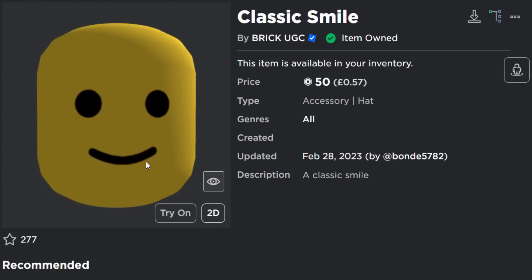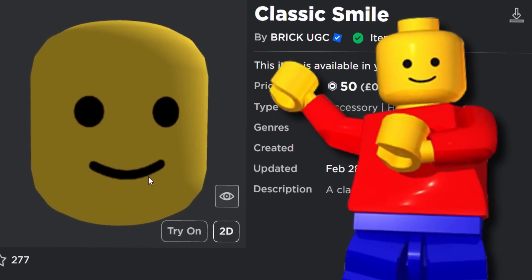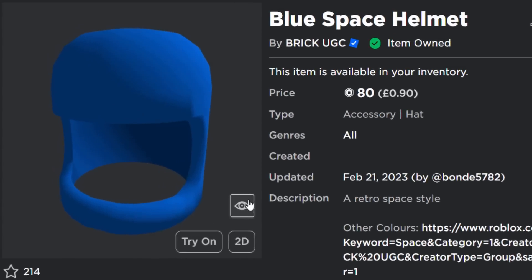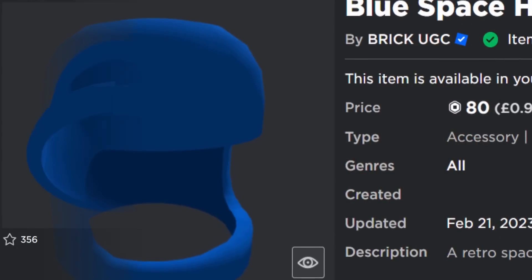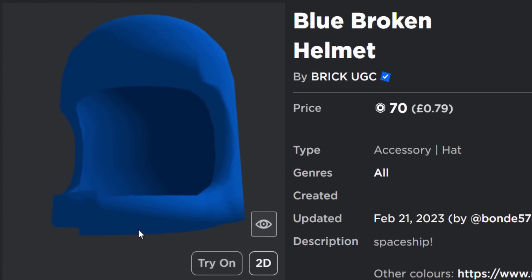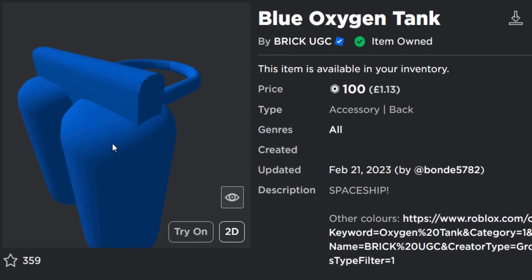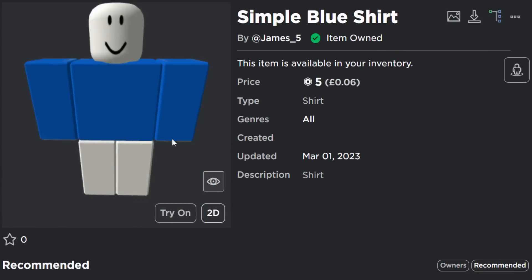The second item we need is 50 Robux — this is the classic smile, and as you can probably tell, it looks very, very similar, maybe even identical to a Lego man's face. Next we need the blue space helmet for 80 Robux, which is very similar to the Lego space helmet. Now if you want to become Benny, there is a broken version with a crack at the front of the helmet — I'll link that down below — but I'm probably going to go with the non-broken version. Then we need the blue oxygen tank, which is 100 Robux, and this is literally like a recreation of a Lego piece.